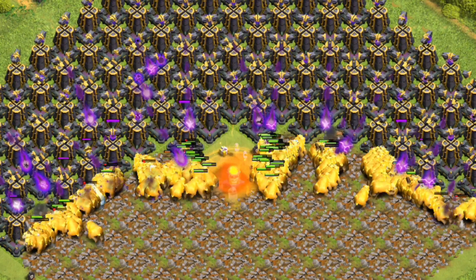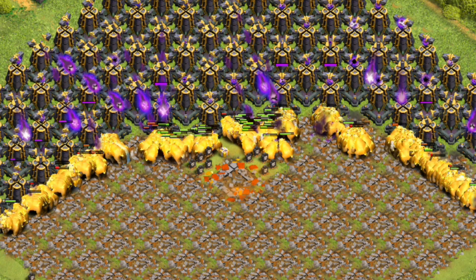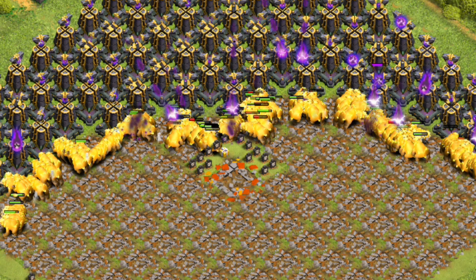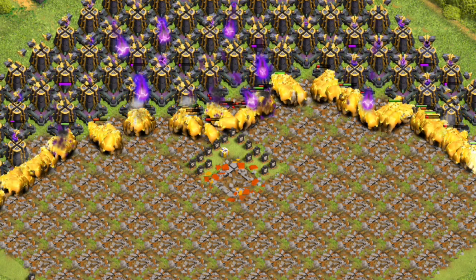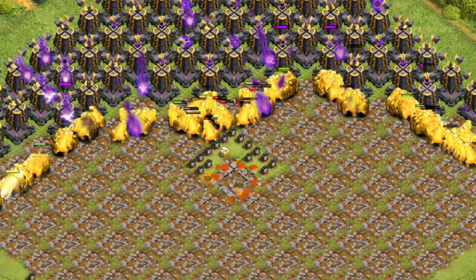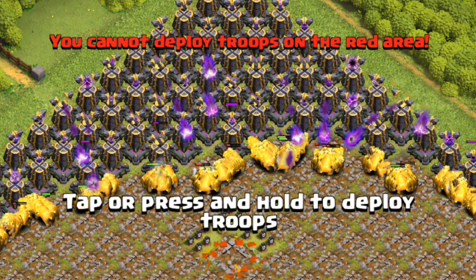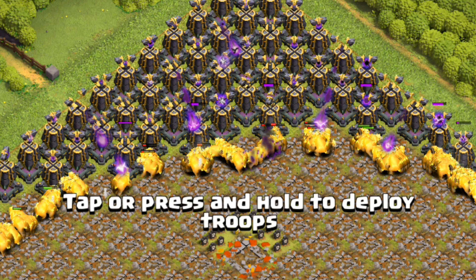Clue 4: Upgrading the Blacksmith to specific levels unlocks equipment like the Rage Gem and Healing Tome for this troop. Clue 5: When defending, it turns into a statue and attacks units in its range, acting like a building rather than a hero. Clue 6: This troop can bypass walls regardless of the mode it is set to, but it may attack a wall if other nearby troops are targeting it.